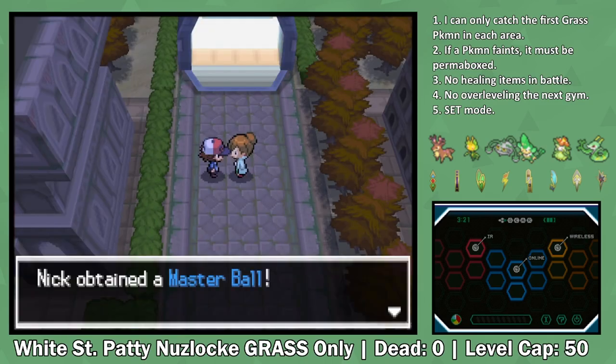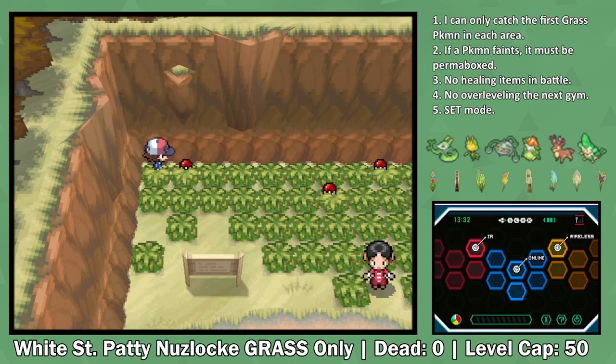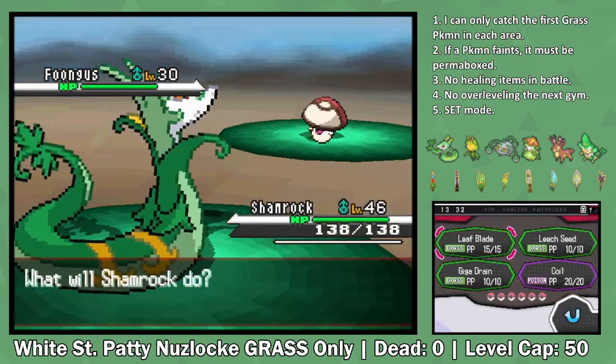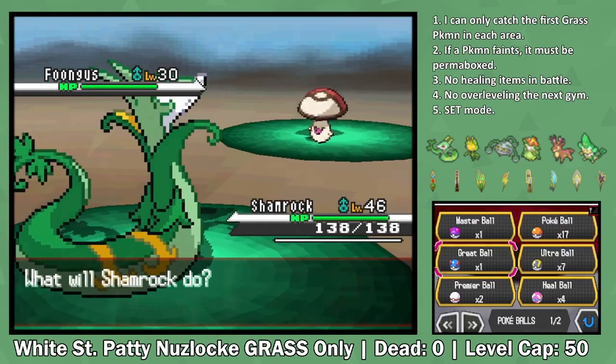Professor Juniper congratulates us and gives us a Master Ball before directing us to Victory Road. Right before we can do that, we have one last encounter. Foongus and Amoonguss are overall great Pokemon - decent defensively, but their movepool is amazing. It gets access to Spore, Toxic, Leech Seed, and a whole bunch of other moves.